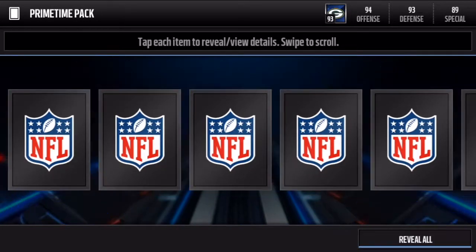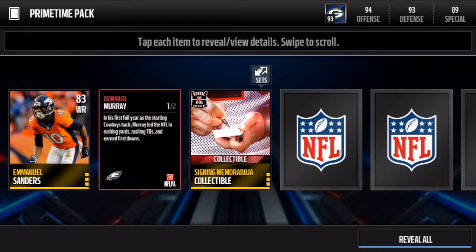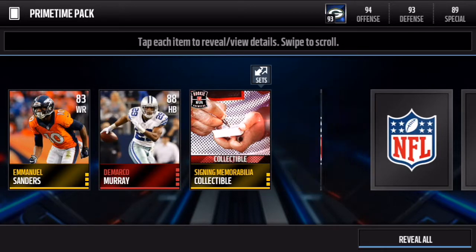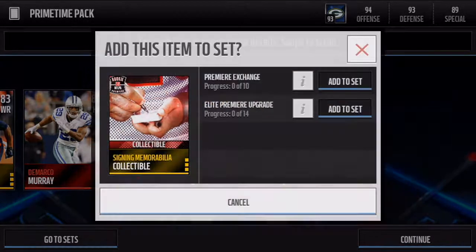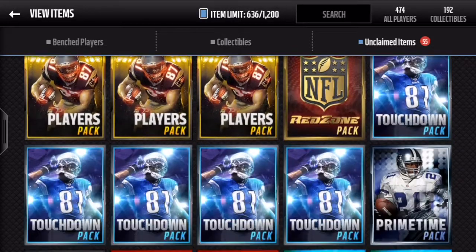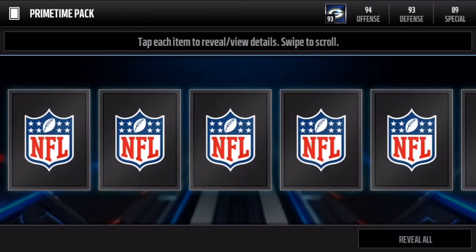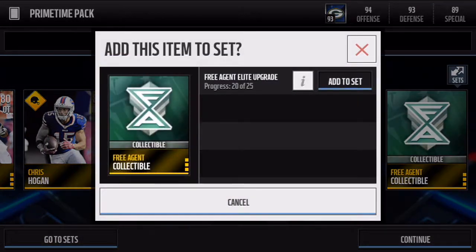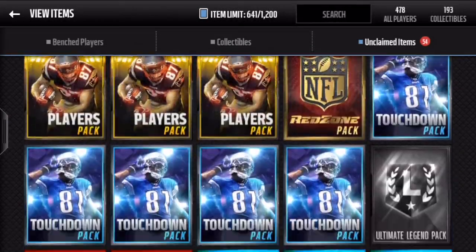Let's go with the primetime packs now — I'm pretty sure these are good players in two program collectibles. And DeMarcо Murray the halfback this time — that is crazy, that is crazy, both base DeMarcо Murrays! So we get daily warm up and a rookie premier collectible — not pack, the collectible, why did I say that? That's sick — two elites already, a final edition collectible and a free agent collectible, getting all my sets done.